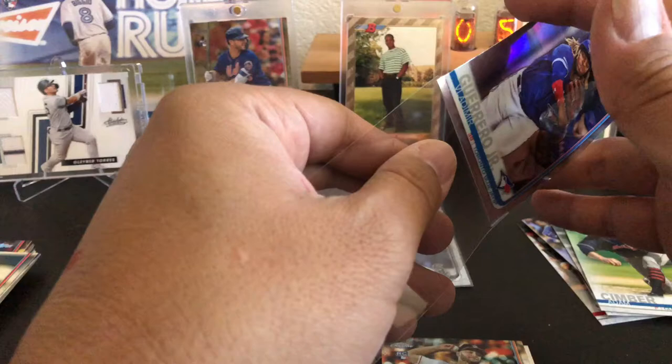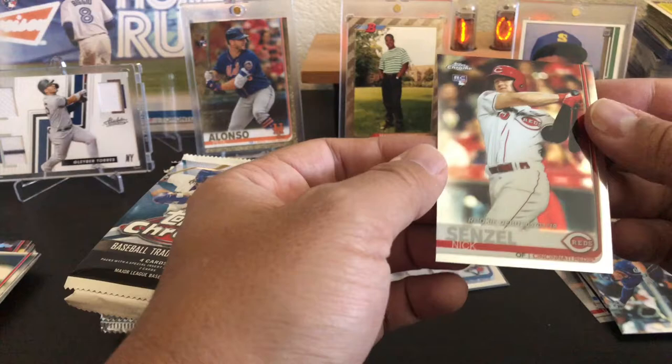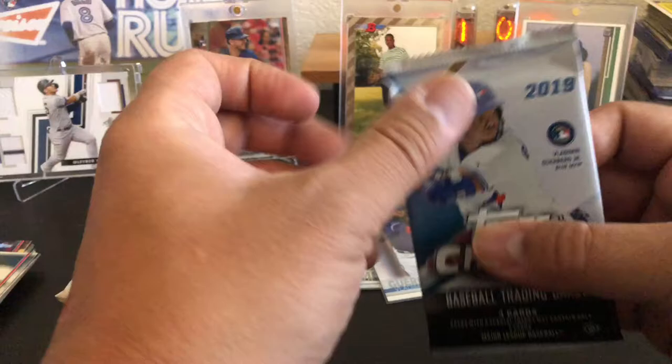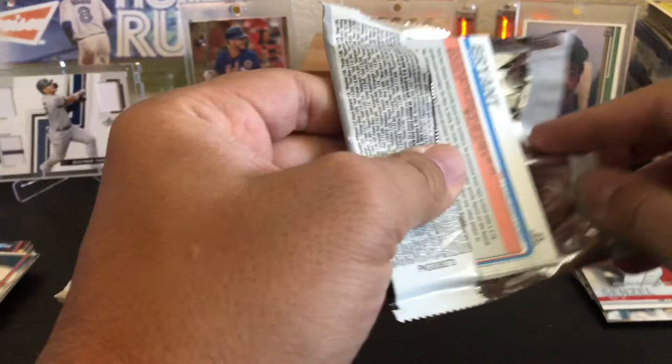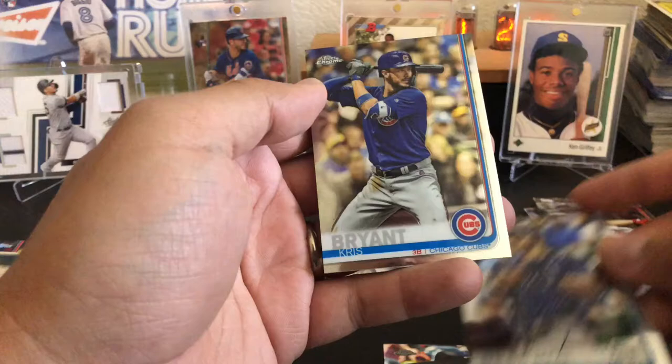Vladdy Jr., Corbin Martin, Joss Naylor, and Nick Senzel rookie debut — that goes in the debut pile, not the actual rookie pile. Topps Chrome base of Vlad Guerrero, Tatis, Alonso, Eloy Jimenez, or autos — I'd be happy with autos. Brandon Belt, Blake Trinan, Hunter Renfro, and Chris Bryant — nice Chris Bryant, but no rookies in that stack.